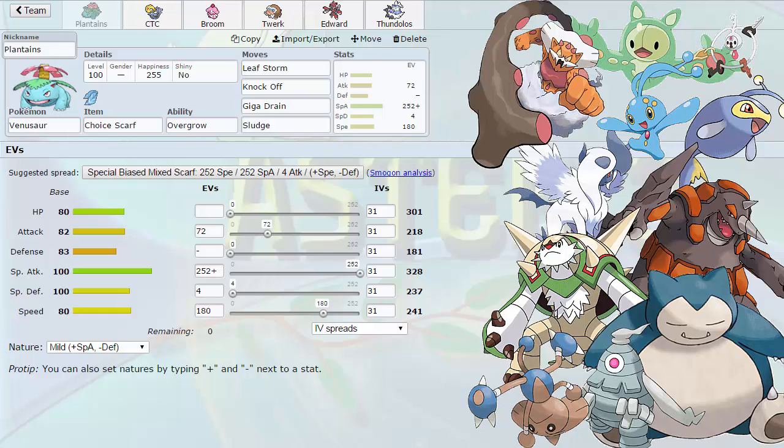Rhyperior and then Dusclops and Klefki as walls. It's absolutely stupid how bulky and how offensive Jar's team is. He personally doesn't like it — I would be very happy with a team like his, especially with Snorlax. I've been trying to trade one of my Pokemon for Snorlax with him and he just doesn't want to do it.